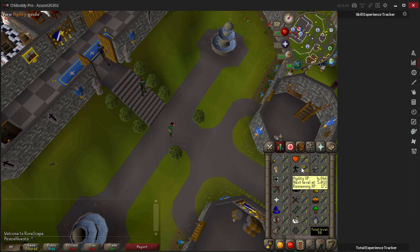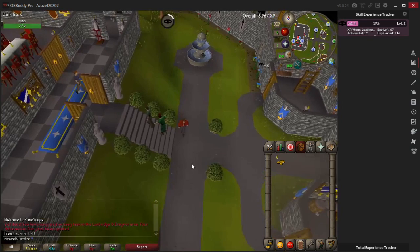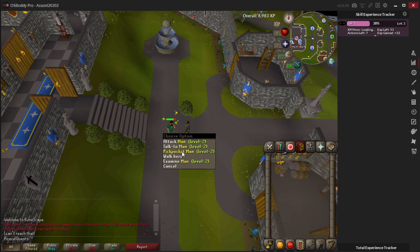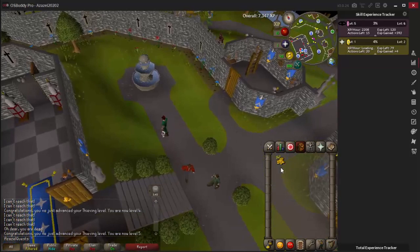I am level 1 Thieving - I got a few Agility levels just to make running easier but that really won't make a difference. We're just going to be thieving away. If you fail you'll take one damage and you'll fail quite a lot. The nice thing about thieving in Lumbridge Castle courtyard is that if you die you'll just respawn right here and can pick up your items and carry on - obviously if you're a Hardcore Ironman, don't die. Fast-forwarding to level 5 Thieving now.